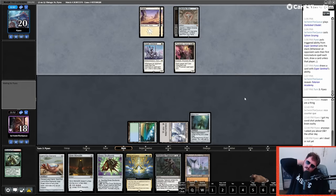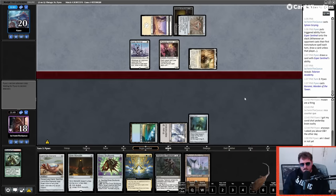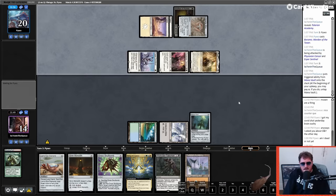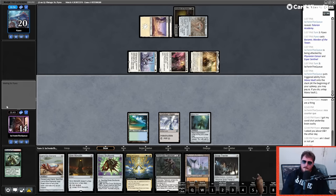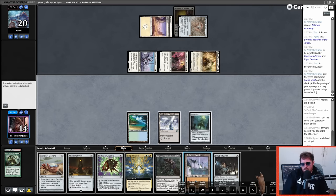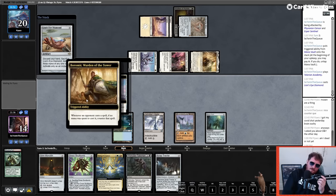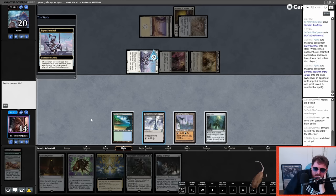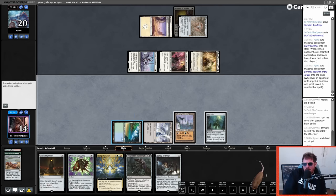Turn one Esper Sentinel, turn two Phyrexian Revoker might be a little tough to beat. It's indestructible now, which means Spine is off the table, but we still have Surgical Spellbomb and Aether Spellbomb as outs. Or I could just make a big Honk and Walking Ballista — but I don't think that's going to do it. I forgot about Boromir! Nobody else can counter — play whatever you want but don't bring deity. I forgot about Boromir and about that too. Counter-cue, shake my head.